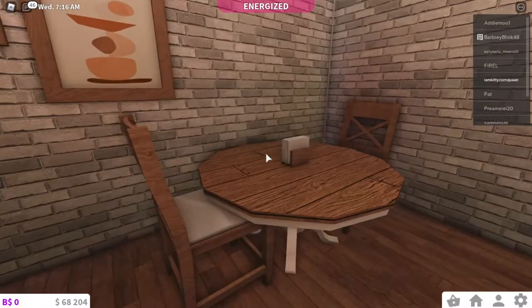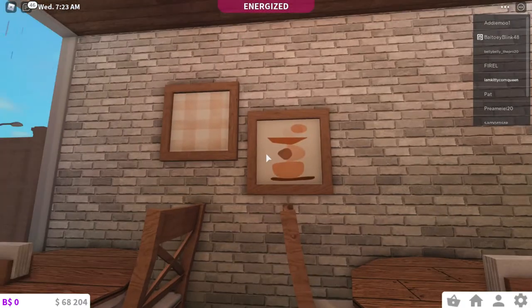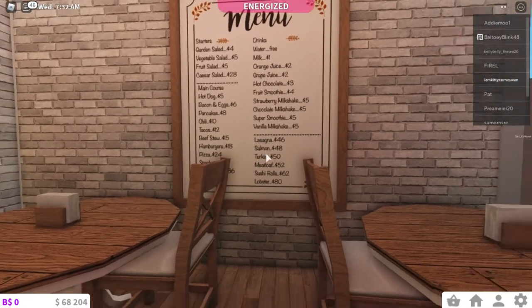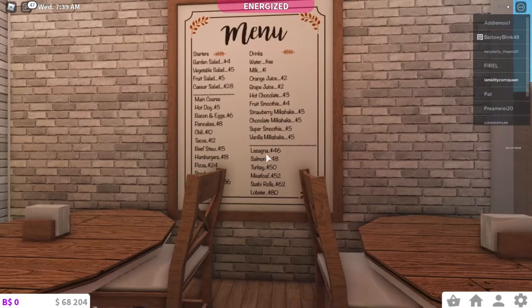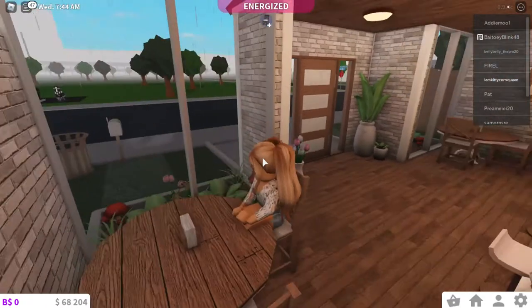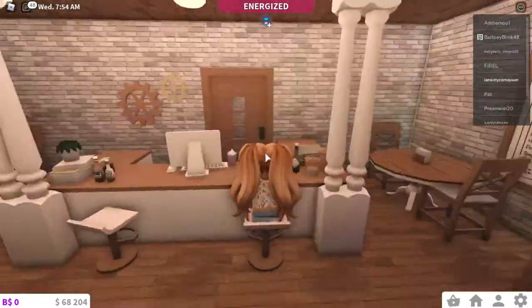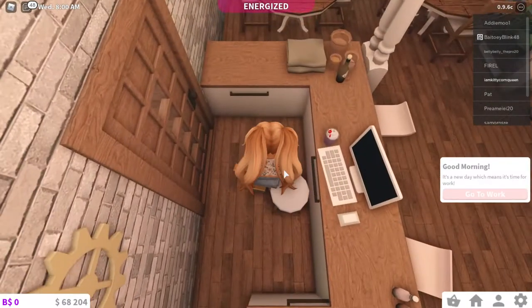Over here I have a couple of tables with napkins, and on the wall there are two paintings. Over here we have the menu — I don't even know if I have all the items that I'm mentioning on the menu, I just found it on Google. There are more chairs and tables, and this is the ordering desk where you can sit and order. I tried to make it as detailed but minimalist as possible.